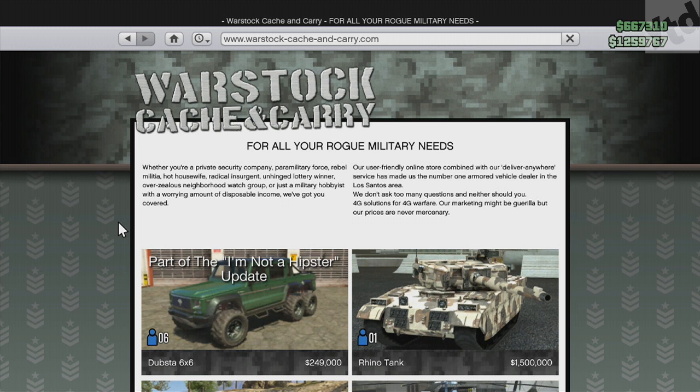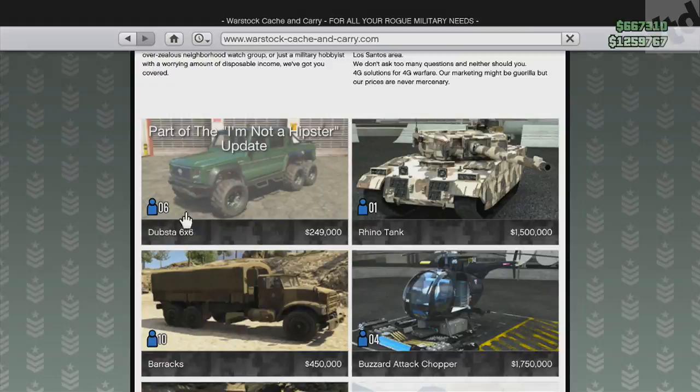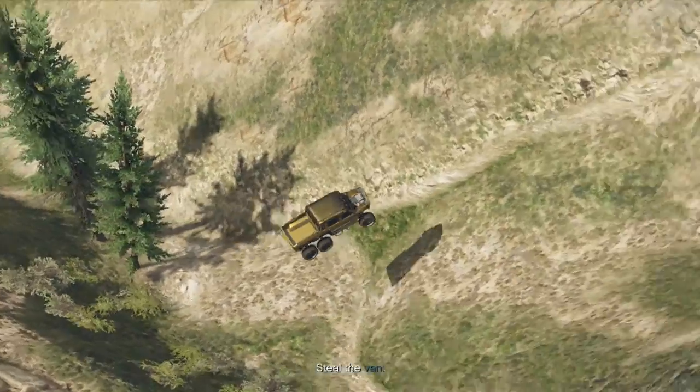Another new vehicle: heading over to the Warstock website, the Dubsta 6x6 — it holds six players, it's $249K, but it's actually pretty rough and tough with decent speed and pretty good handling.